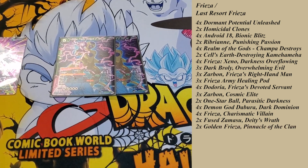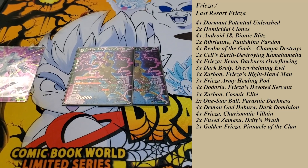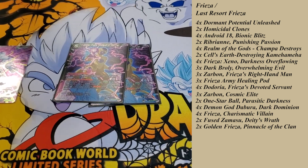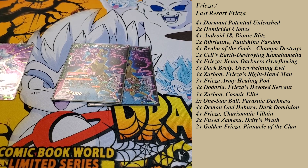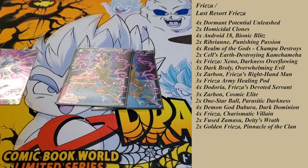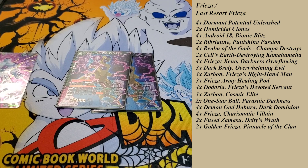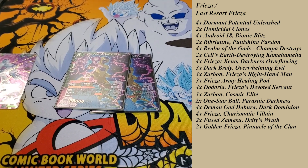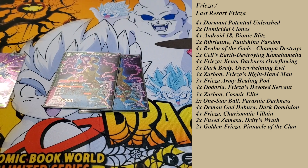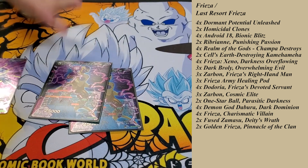Something you'll run into with the deck is you might have problems killing them — this card will help you kill them. You have a lot of extra card options between Freeza's Army Healing Pod, Dormant, and Homicidal Clones to reduce the cost down to 3. Even at 4, it's still probably worth doing if you're just trying to kill them. Its cost is reduced by 1 per 2 extra cards in your drop area or in play. Activate Main, once per turn: choose one green extra card with a cost of 2 or less and the field skill in your battle area, place it in the drop, choose up to 1 card in your opponent's hand randomly, and up to 1 of their battle cards ignoring barrier, place them in the owner's drop areas, then switch this card to active mode.